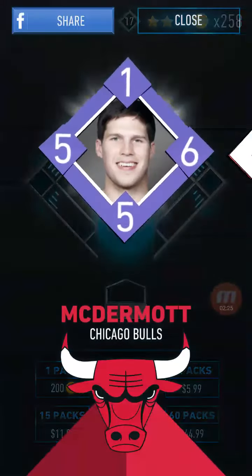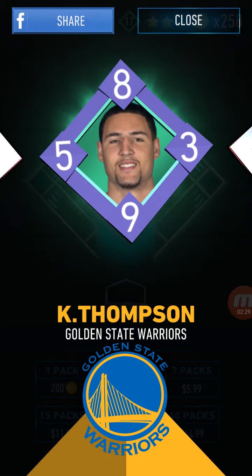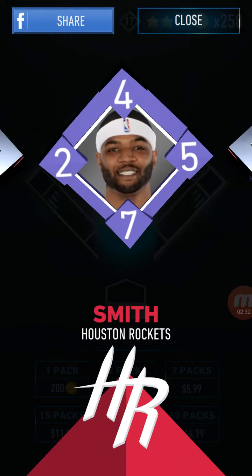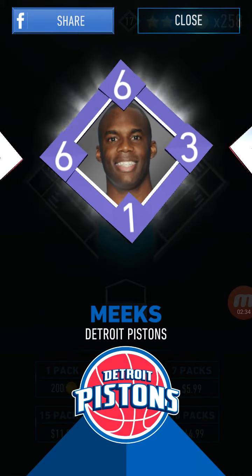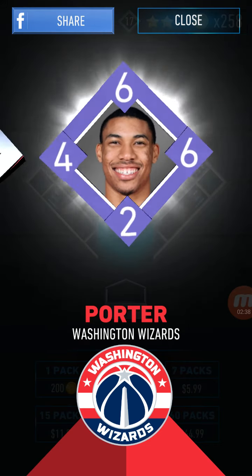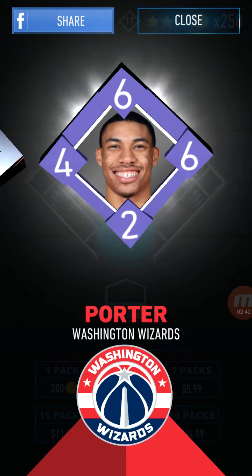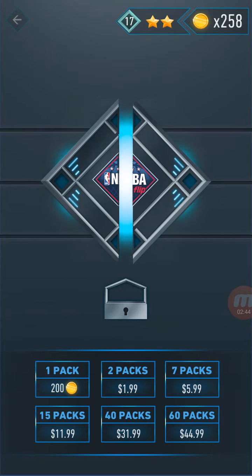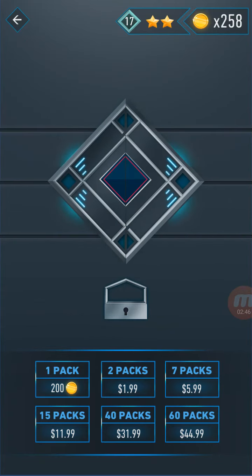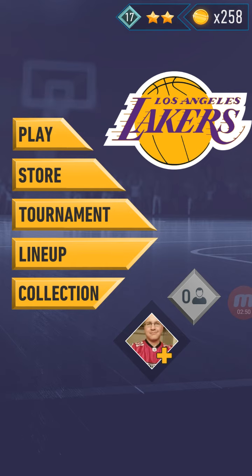As you can see, the players are surrounded by numbers. Those numbers are important in terms of gameplay because you want to take over control of the board, and those numbers allow you to do it. Let's get in here and hit play.